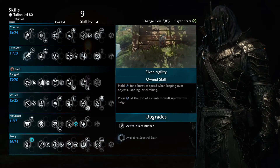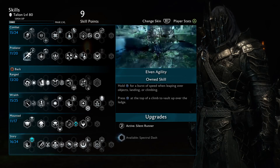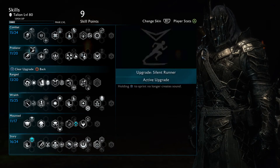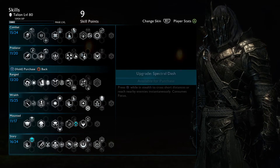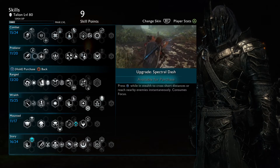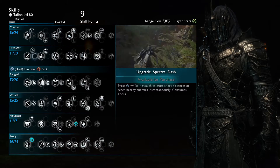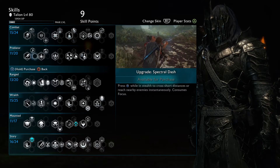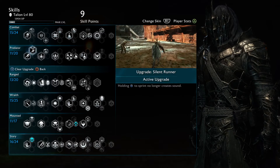As for the predator skills, Elven Agility is the first ability the game actually forces you to upgrade and it's very good. But I always use the Silent Runner. I do like using stealth, and I also use the Waters of Lorien, which means Spectral Dash is not that useful to me since the Waters of Lorien is basically the same thing while standing up. This means you are silent, and if you want to dash around, you can always do that as well.